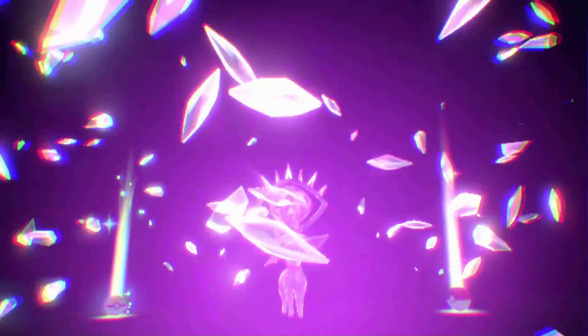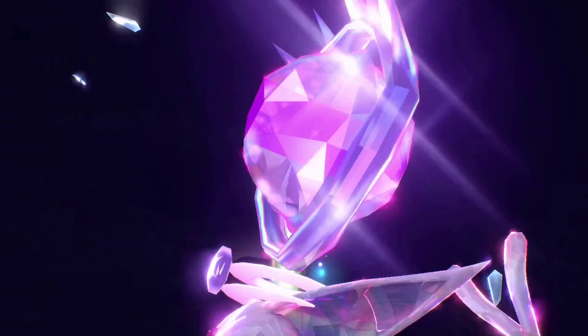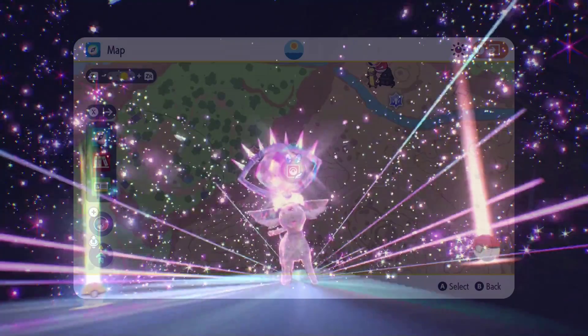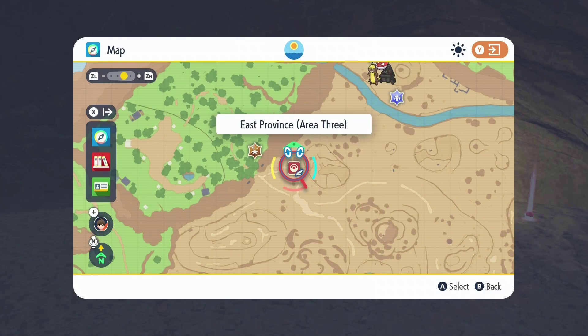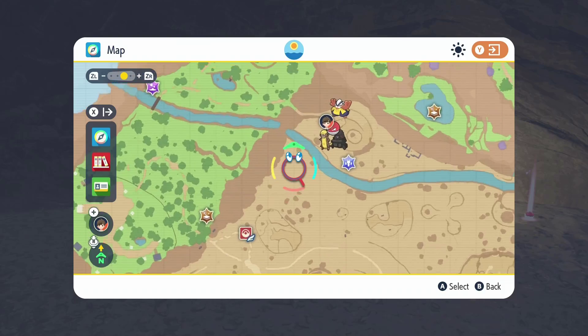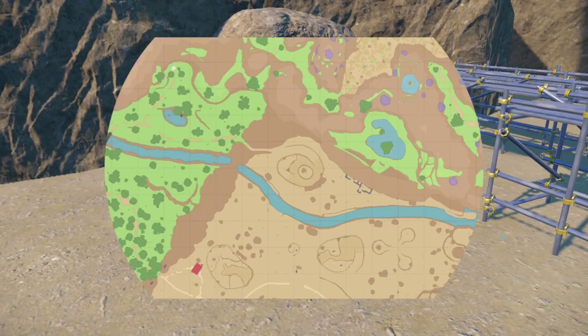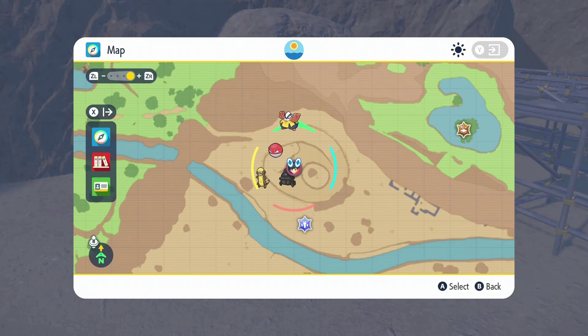Next up is Espeon. For Espeon, you'll want to start at the East Province Area 3 Fast Travel Point, then head north to where I am on the map. Espeon's also in a cave, so it can be a little tricky. Make sure you make your way to this specific point on the map so you can find the cave entrance.